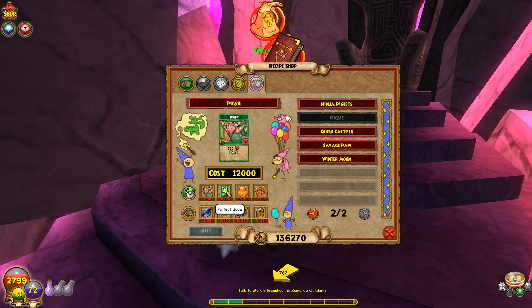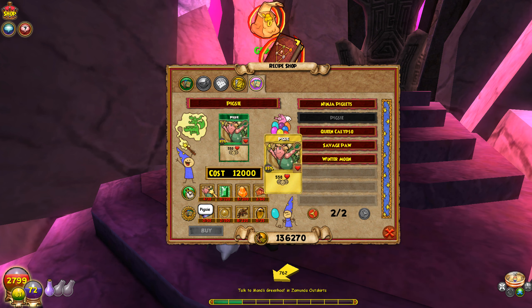If you guys have any of these reagents let me know — we need Pig CTC, Perfect Jade, Citrine, shells, kelp, Golden Pearls, and Astral Shards. The Perfect Jade and Citrine I can buy, the Golden Pearls, kelp, shells, and Astral Shards will be a little harder, but I can get those at the Bazaar eventually.